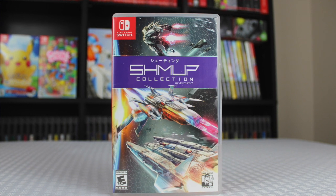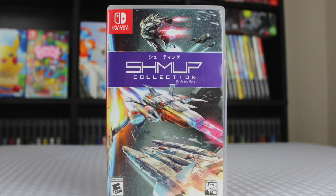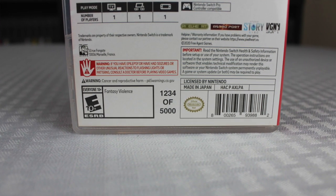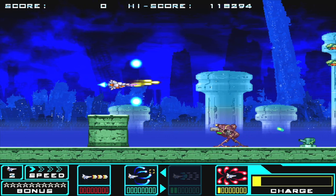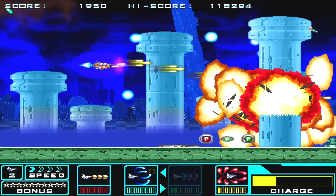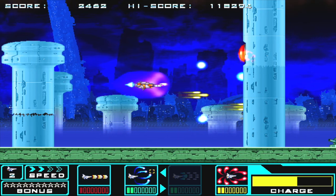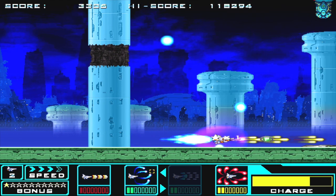Shmup Collection on the Nintendo Switch was developed by Astroport and published by Pixel Heart. The North American print run was limited to 5,000 copies, as indicated on the back of the packaging. I got number 1,234 out of 5,000. This game is pretty hard to find from retailers — I picked mine up off eBay for $40. I've seen it at VideoGamesNewYork.com for $34.99 plus shipping, but it won't be something you see from Best Buy or even Amazon. There is a Japanese and PAL version as well.